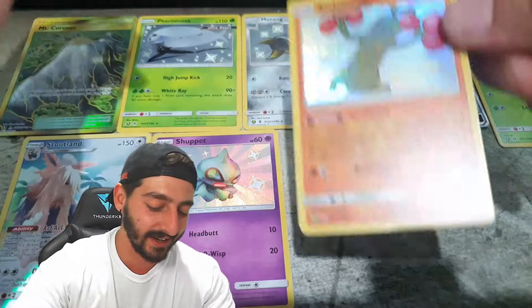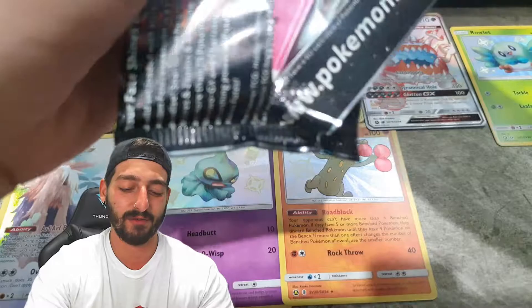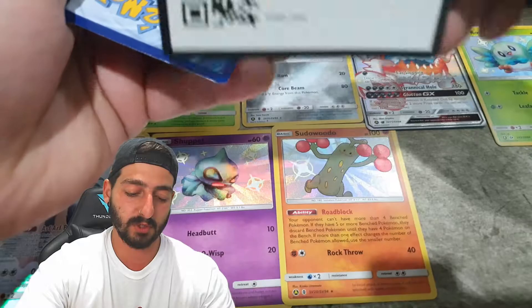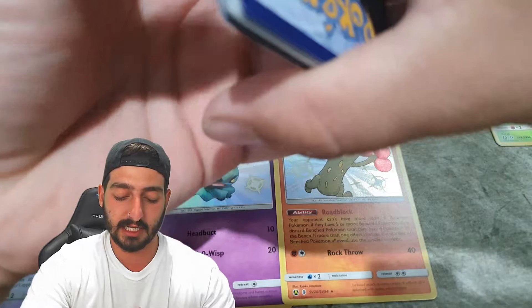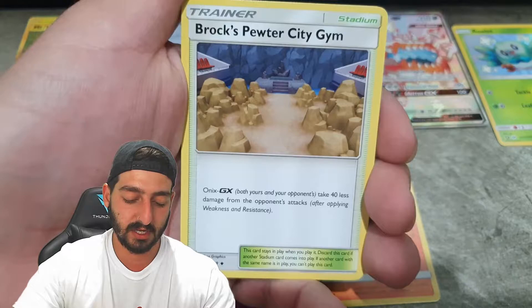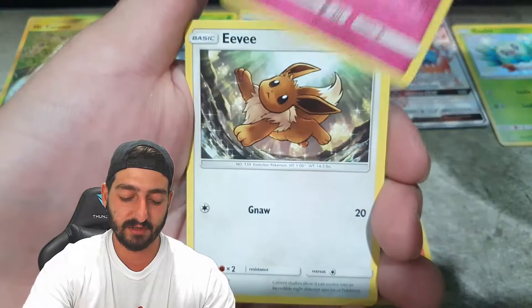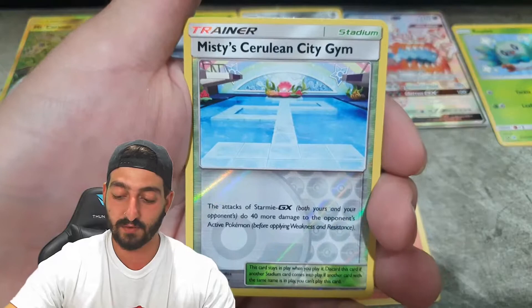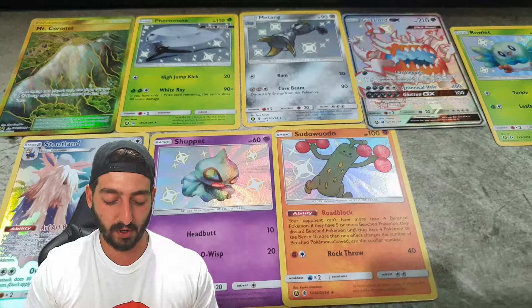Got one more loose pack to go, then we're going to go for a recap and leave everything else for the next video. We'll have a few videos coming up in the not-too-distant future — hopefully I'll have some time to get them done this week. Last pack — Lightning Energy, Farfetch'd, Brock's Gym, Chansey, Clefairy, Cubone, Jigglypuff, Eevee, Caterpie — reverse holo Misty's Gym followed by another regular rare Golem. No issues, no problems — I'm actually really happy with what we got, so we're going to step back and go for a recap.